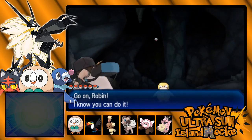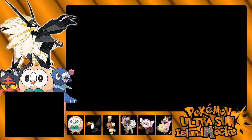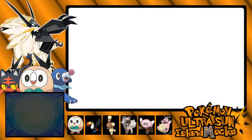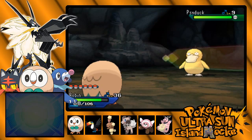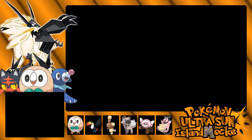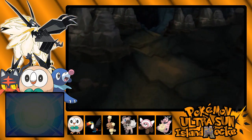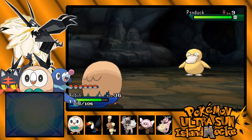Psyduck — and it is not Ice, so not totally helpful for us. We also have Move Tutors that could really help us out if we do some more Mantine Surf. What are other Ice-type Pokémon we could have? Smoochum is here as we saw. We have a Delibird. We do have a Crabrawler. One thing I might do is actually catch another Crabrawler at a higher level so it's a little bit less grinding.